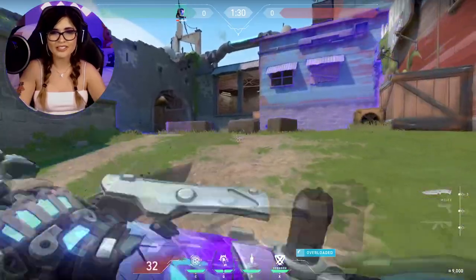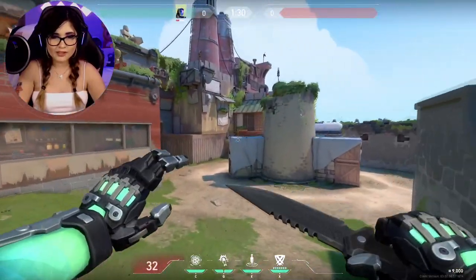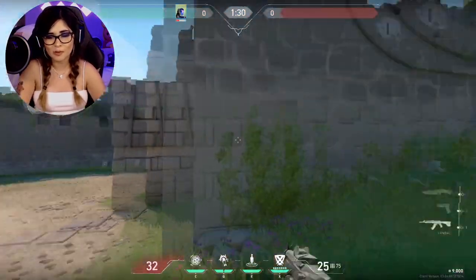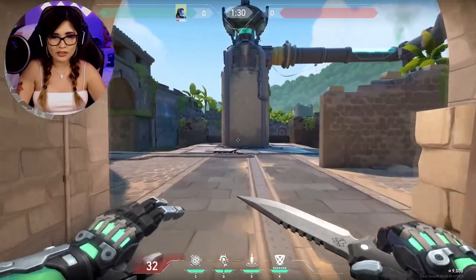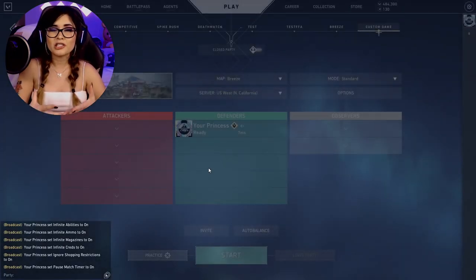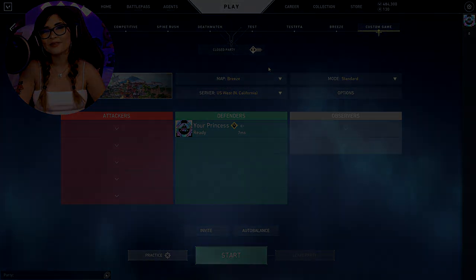Overall, KO is a very simple, very cool agent. He kind of reminds me of a robotic Brimstone — not in abilities, but just the way he walks, with the metal clicking sounds. Anyway, thank you so much for watching. If you enjoyed this video let me know in the comments below, ask me any questions, and I'll see you in my next one. Bye bye!